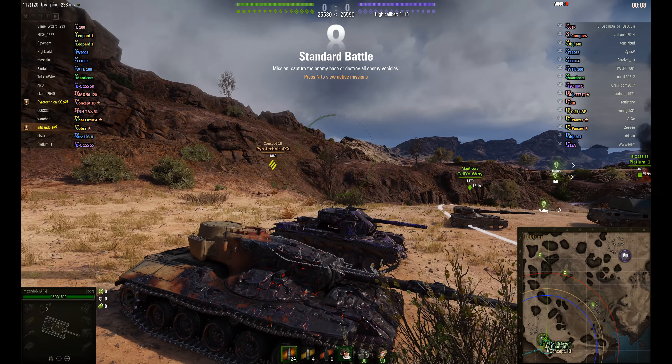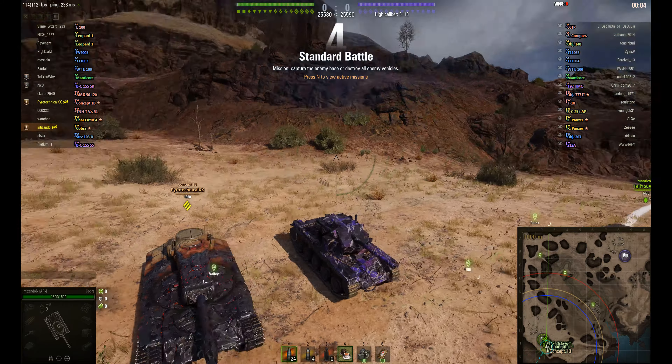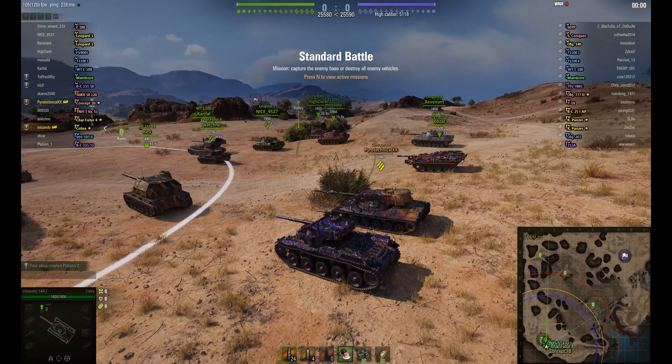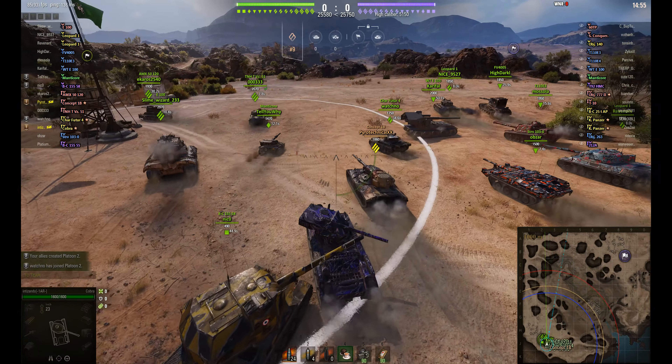Hi, it's Wasabi. Welcome back to the channel. We've got a battle on the Al-Haloof map with Intisando from 1AR. He's in the Cobra, which is the tier 9 premium tank.